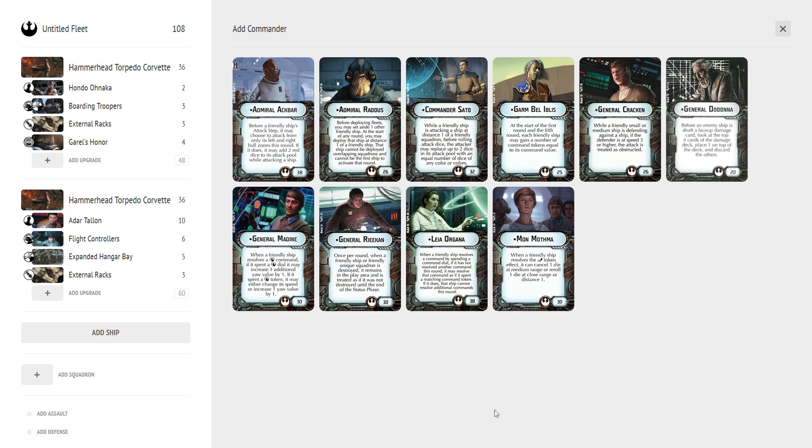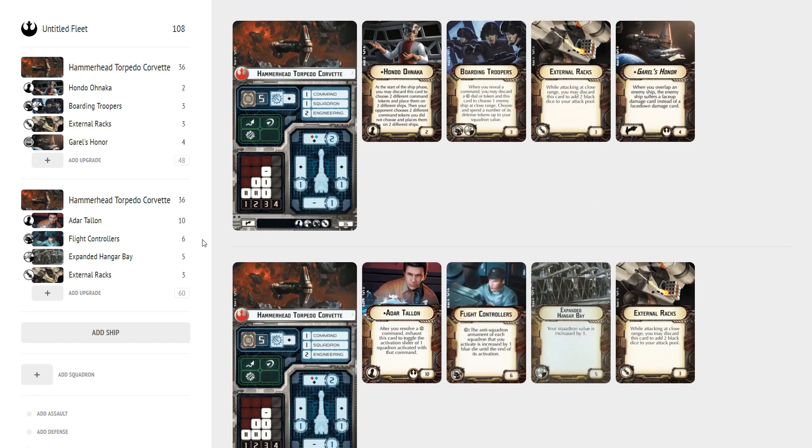That's my Hammerhead Breakdown. Let me know what you think in the comments below. We have another round of the giveaway going on — you can win an expansion of your choice in the form of a $20 Cool Stuff gift card. Hopefully there will be a lot more Armada news coming out shortly after Legion launches, so we're looking for a really happy late March, early April. Stay tuned and thank you so much for watching.